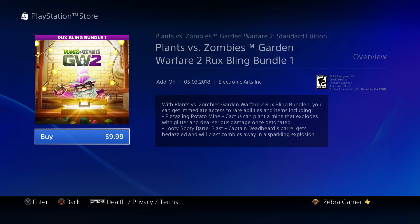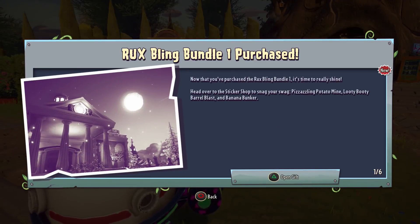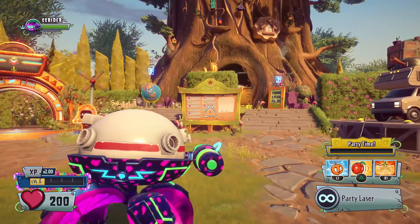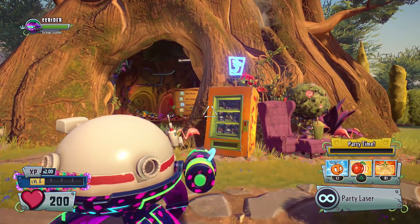I'll be purchasing this, but keep in mind I already have the Pizzazzling Potato Mine and Ludi Booty Barrel Blast and have already showcased them — I'll be linking those videos at the end. So I purchased it and it worked! Now that you've purchased the Rux Bling Bundle 1, head over to the sticker shop to snag the Pizzazzling Potato Mine, Ludi Booty Barrel Blast, and the Banana Bunker. The original description didn't say which legendary hat you'd be getting — it's the Banana Bunker.